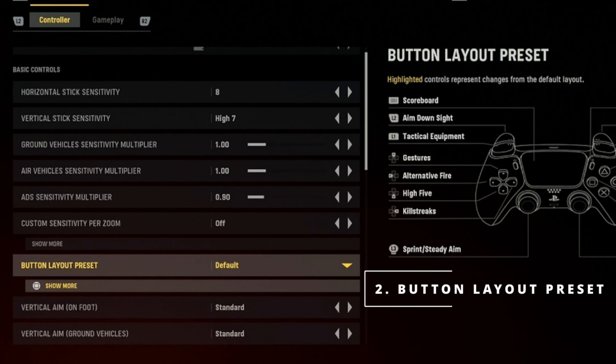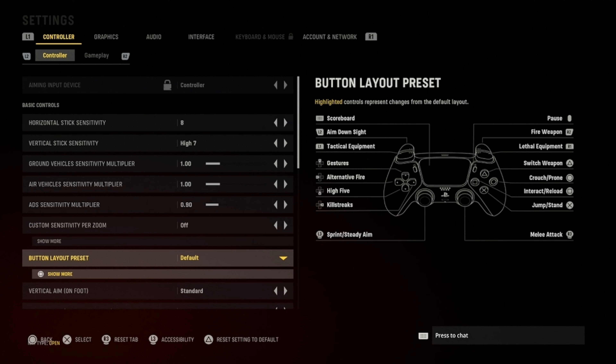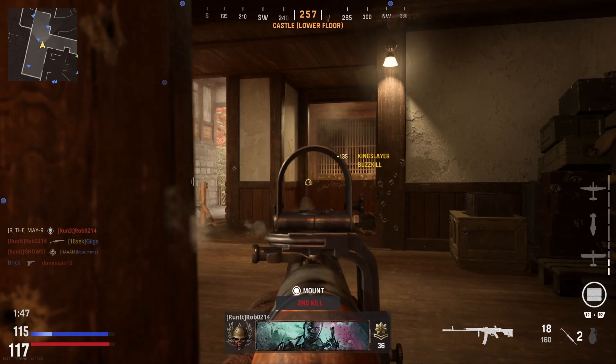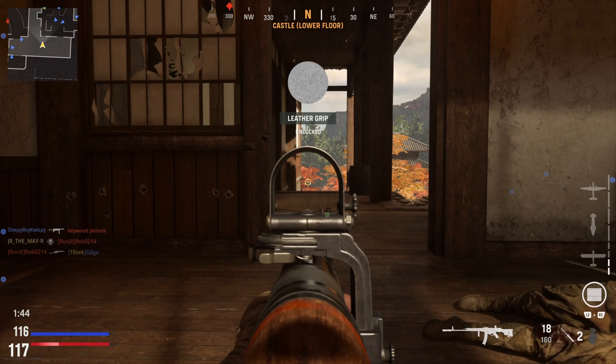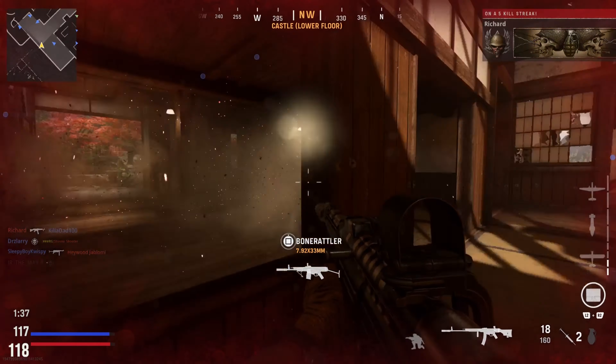Tip number two also lies within the settings tab, and it is just as important, if not more important, than tip number one. It falls into the button layout preset section — just under the sensitivity section. By default, it's set to default, which means that to fire your weapon, you press the R2 button. If you press down on your R2 button as much as you can, you get to feel a bit of that wiggle room that exists there. It's almost like the play you have in a truck's steering wheel before it actually engages. That play, that take-up, doesn't allow you to kill the enemy as quickly.